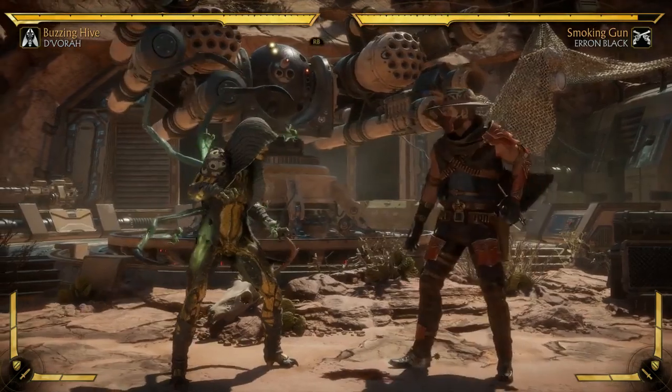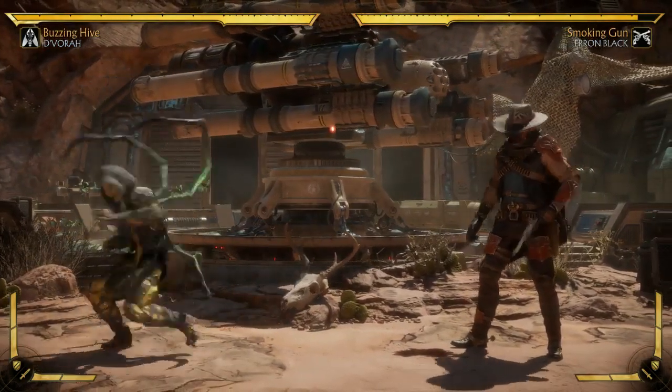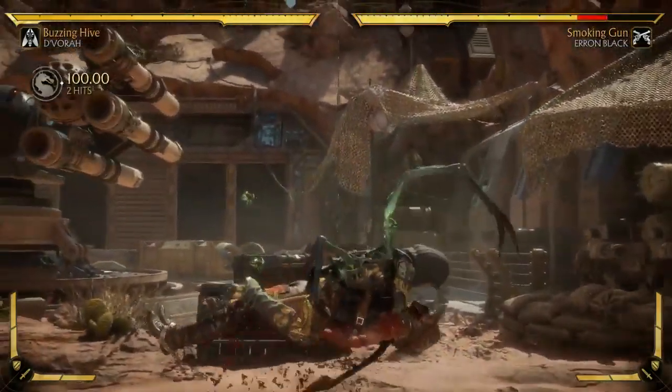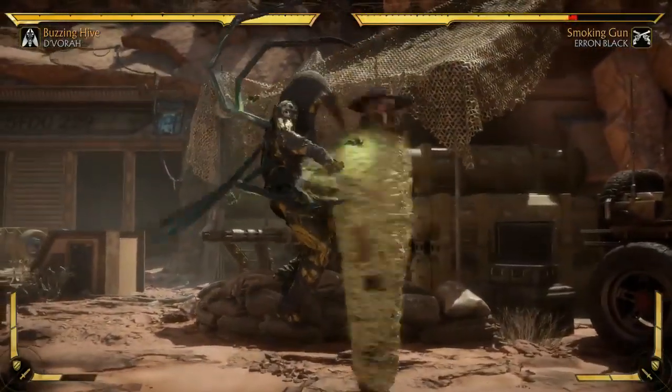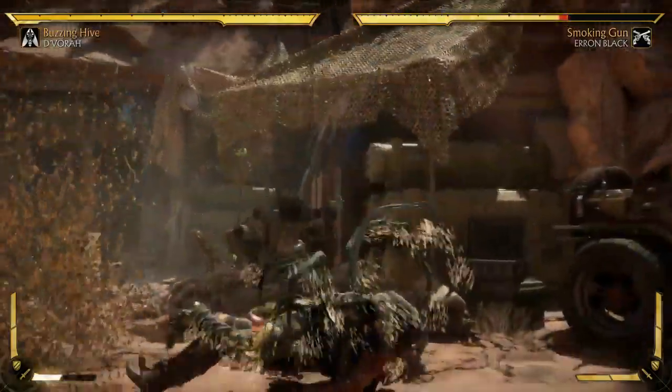Let's go over the loadouts. The first loadout has her coolest new move in my opinion: Widow's Kiss. She teleports, comes from above, drops down — it's super fast. If she amplifies it, she gets a combo. This is my favorite thing in the game. That's so good.